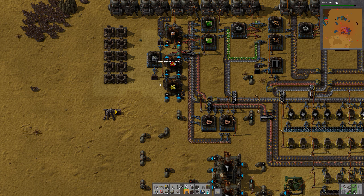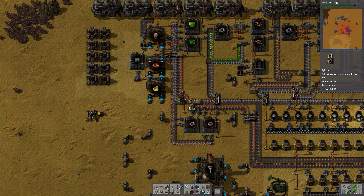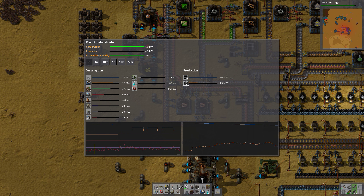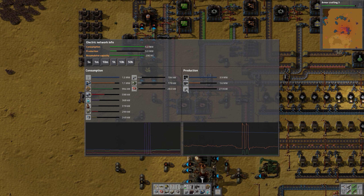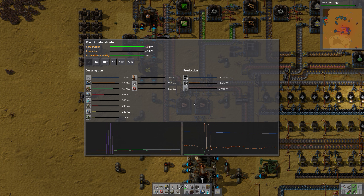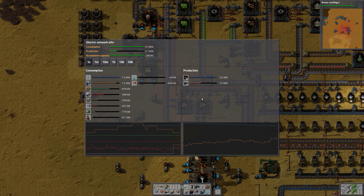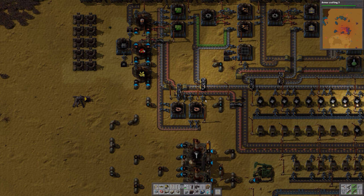Accumulators — and what about the power now? There is a bit of power from the steam engines and the accumulators are adding some power to the mix, but mostly it's still the solar panels.